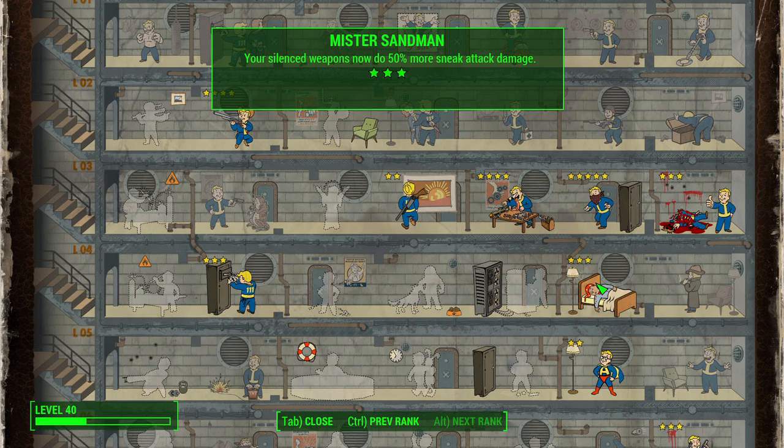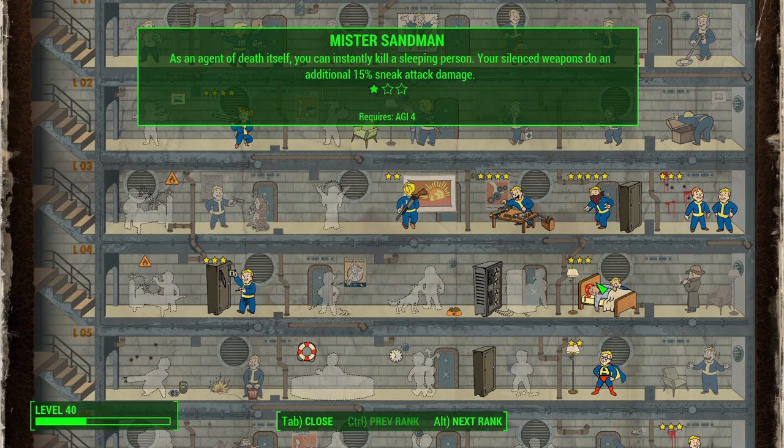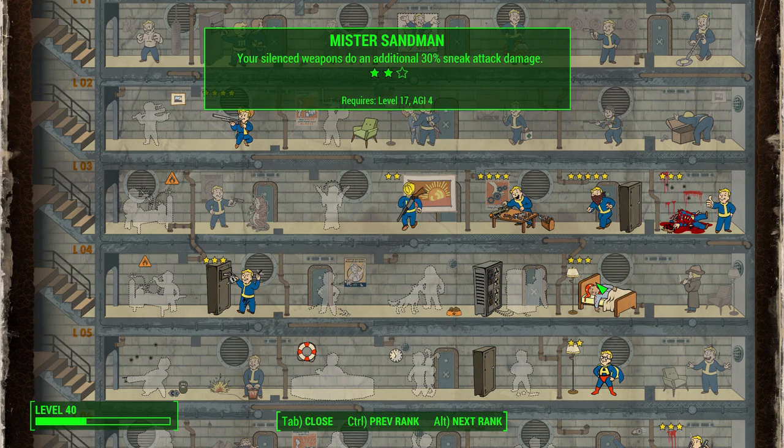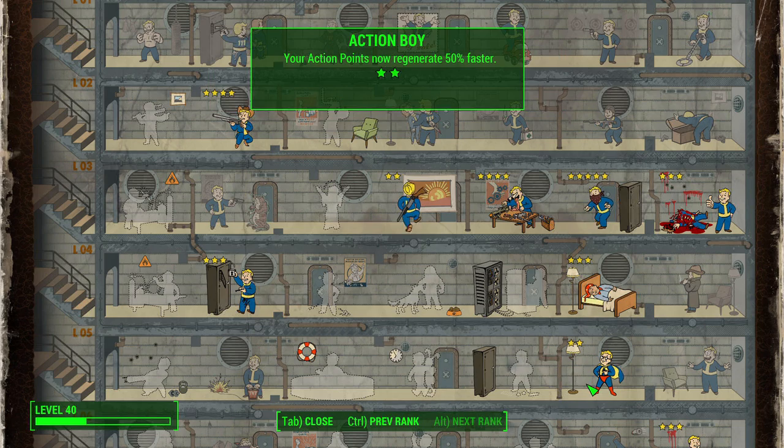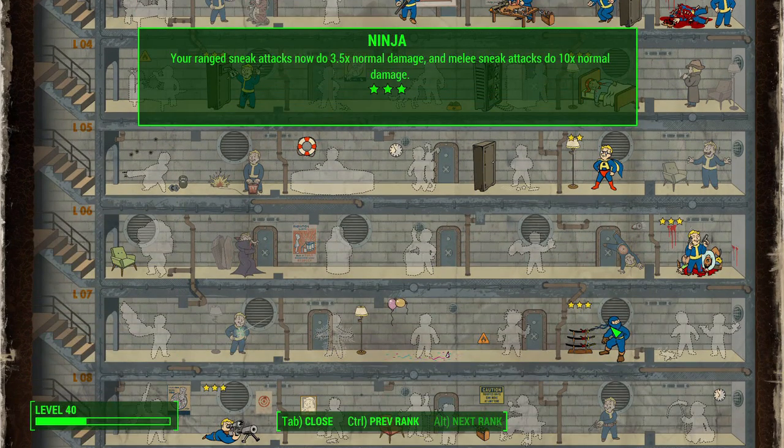Mr. Sandman is a perk that used to be useless but in this game you get a silenced weapons boost. You get an additional 15% sneak attack damage at rank 1 and can instantly kill a sleeping person. You get the silenced weapon boost with each subsequent rank, all the way up to 50% more sneak attack damage with a silenced weapon at rank 3 at level 30. Since we are silencing our weapons, it naturally makes sense to take Mr. Sandman.